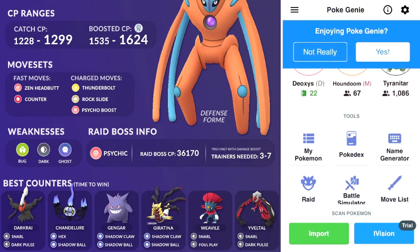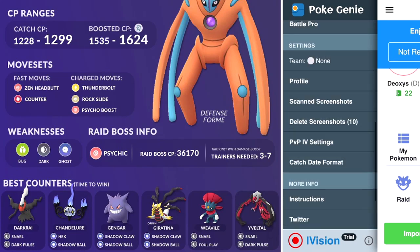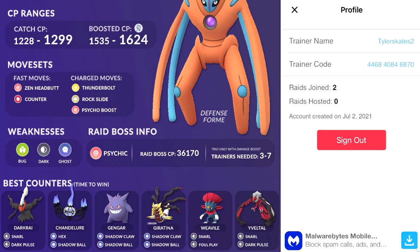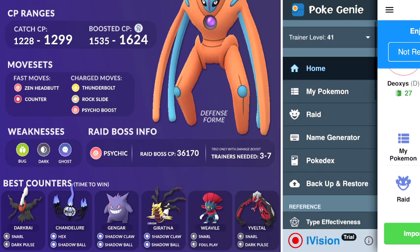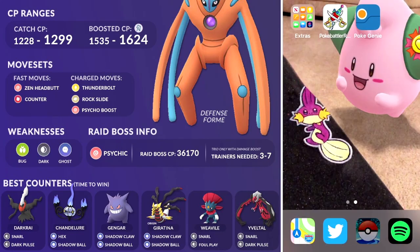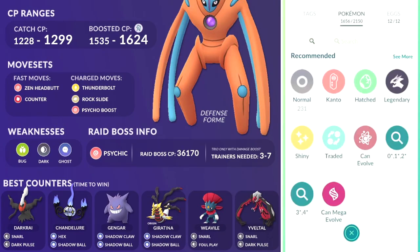Go ahead and click on the app, click on the top left, scroll down to Profile, and it will ask you to sign in using Facebook, Google, or whatever you prefer. Input your trainer name and your trainer code — this is how people are going to invite you to the raid battles. Once you exit out of that, scroll back up and click on My Pokémon.